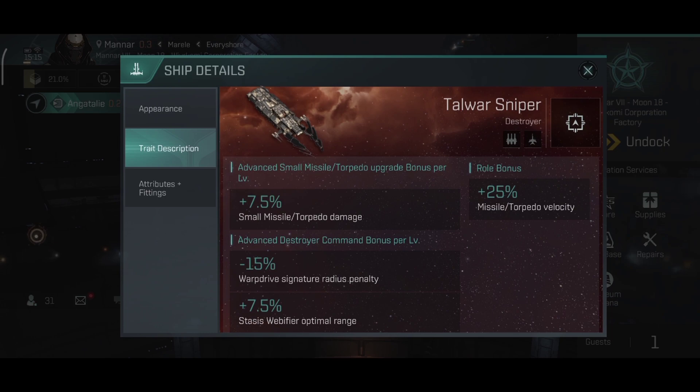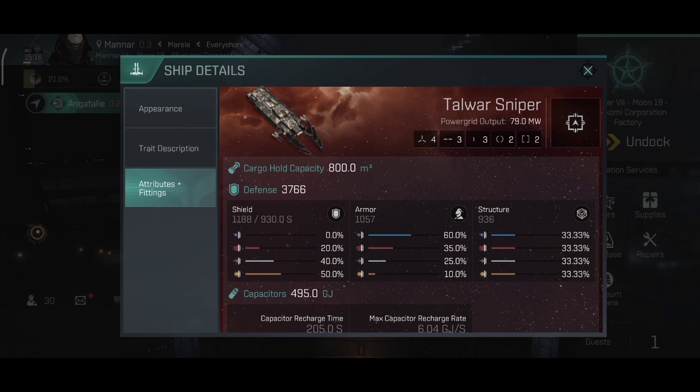I would absolutely replace the webifier bonus with a 7.5% weapon range bonus, since after all this should be a sniper, and at the moment this ship doesn't have any major range advantage over the normal Talvar. The only advantage it does have is when you enter sniper mode you get a 100% bonus on weapon range, which I'll be covering in a second.